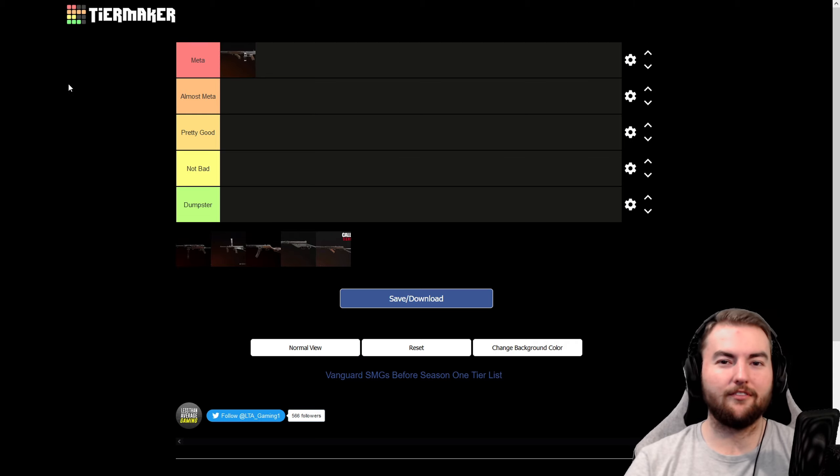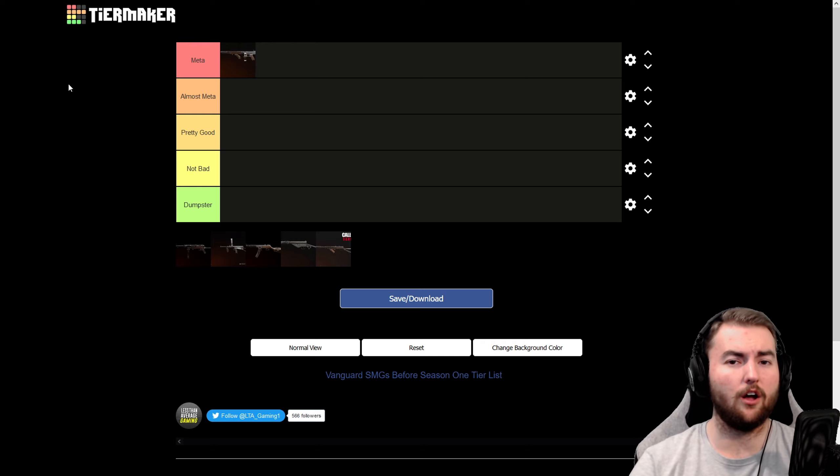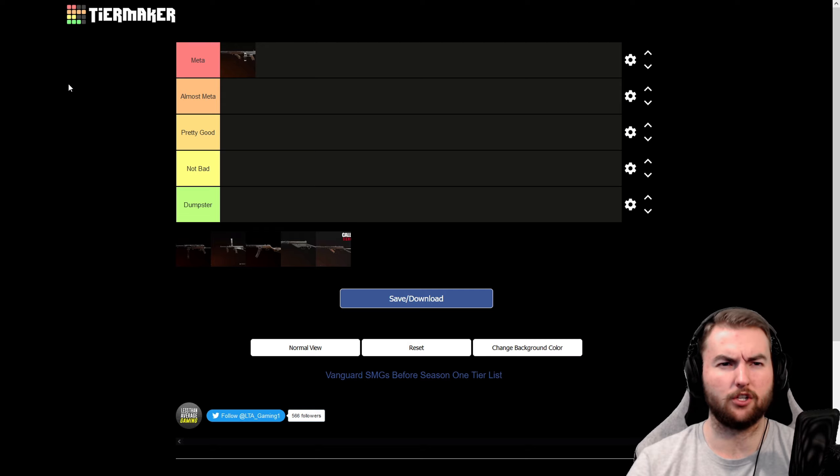Next, we have the big bad boy himself, the MP40. At the moment, this thing is able to get a two-shot kill, meaning it has a lightning-fast TTK value, which is absolutely ridiculous. I'm not sure if this is still intentional, but they haven't changed anything yet — this is still in the game. You combine hollow point and the larger magazine size with the 8mm rounds and you get a two-shot kill to the limb, which is very, very fast — pushing below 100 milliseconds, I think. Ridiculously fast weapon, very accurate. This is probably the best SMG in the game when you do get those two-shot kills.